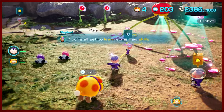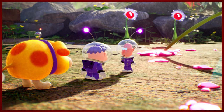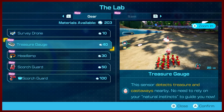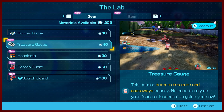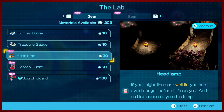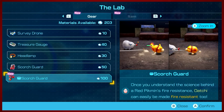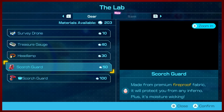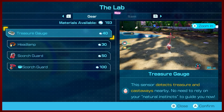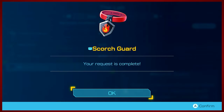It appears Russ might have some new things for us. Let's visit the lab - this is always kind of exciting when you get to see what new items are around. The survey drone - this is actually great. The treasure gauge - see what's nearby, it's kind of more of a Pikmin 2 item. The headlamp gives you a little bit more line of sight in caves. The scorch guard for us and for Ochi. I don't want to get too purchasey just because we still have quite a bit of stuff that we need to get overworld-wise.